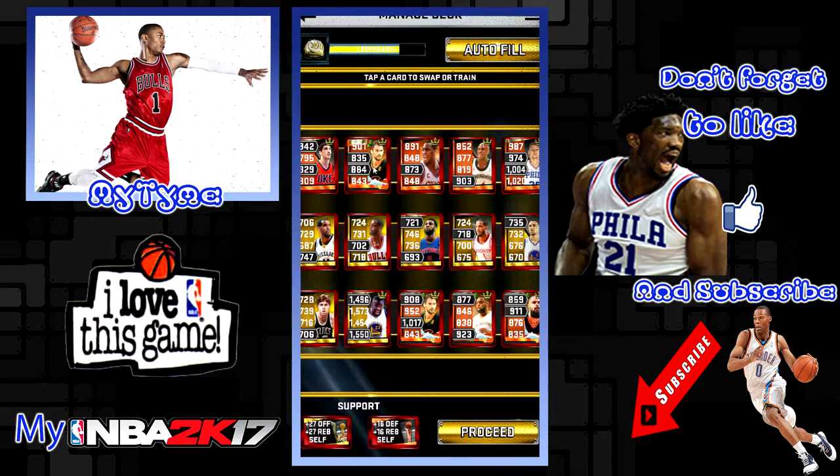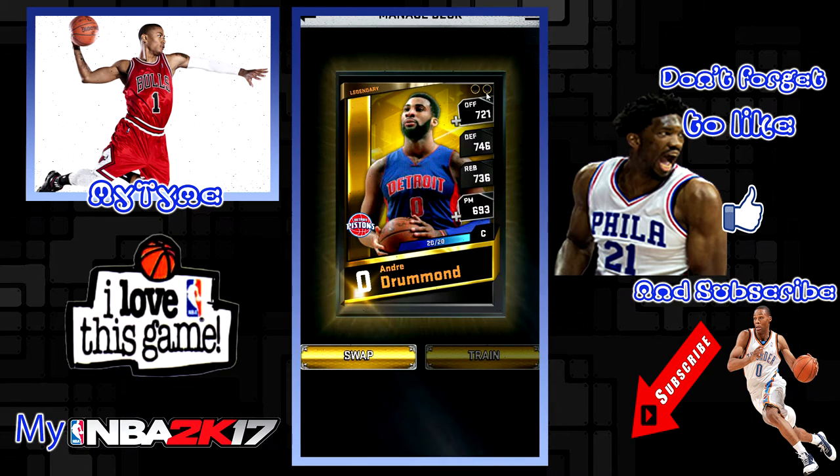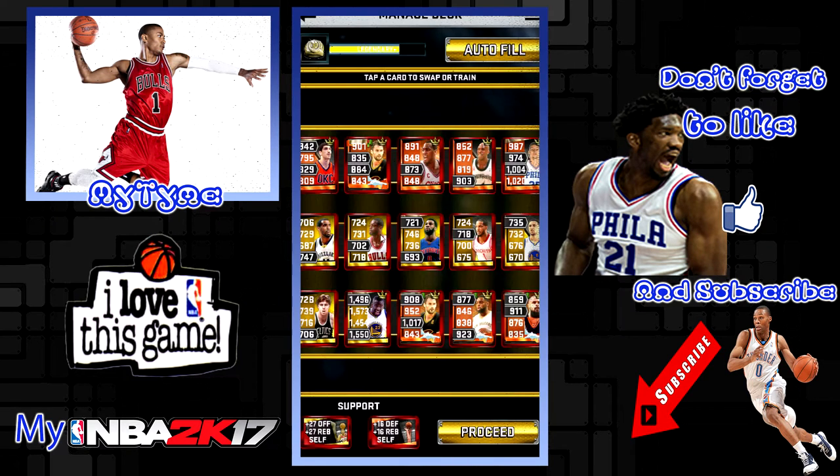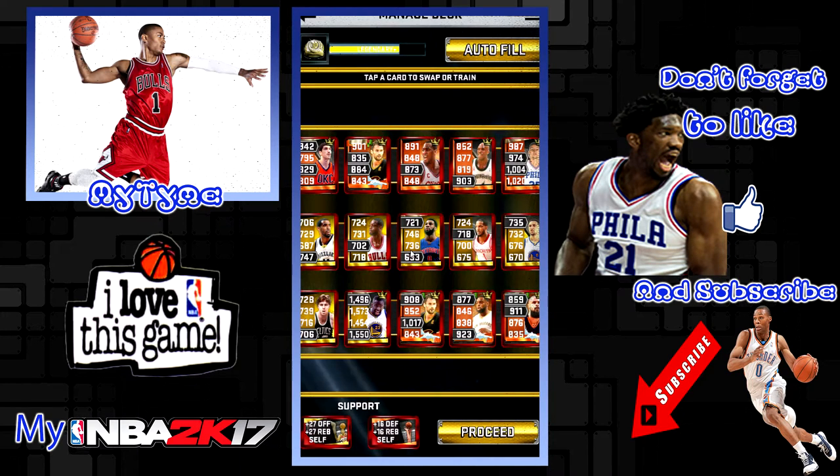I've got eight epic pros here and I have got six legendary singles and one legendary pro. My Klay Thompson isn't maxed out, my Trevor Ariza isn't maxed out. Ideally you would max these cards out, and potentially if you've got any spare super rares or ultra rare enhancements you're not using, put them on to boost a couple of stats. You can buy epic pros off the auction house pretty cheap now.